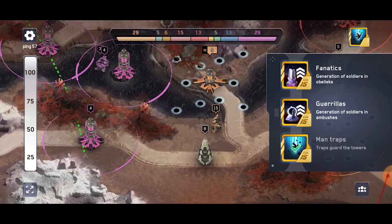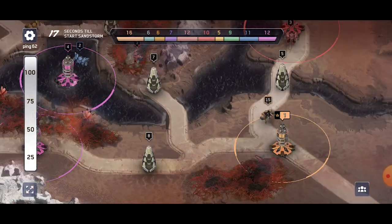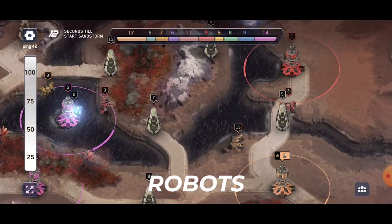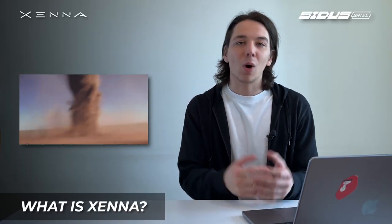The gameplay is as simple as it could be. 10 players participate in the battle that lasts around 6 minutes. Players must control squads of robots to capture towers while avoiding devastating dust storms. The sole survivor on the map obviously wins.